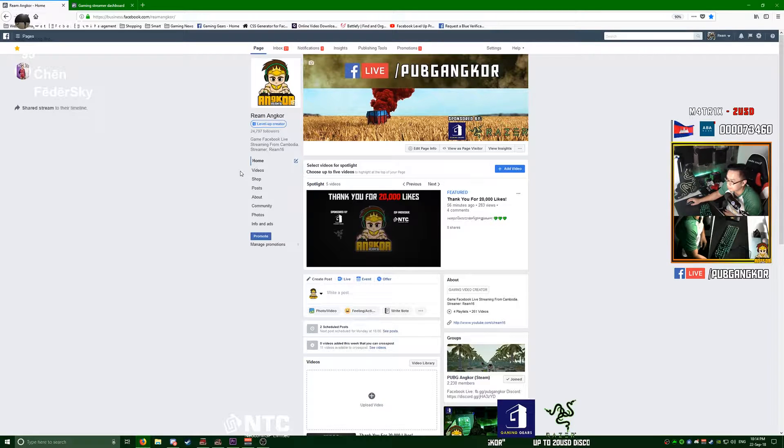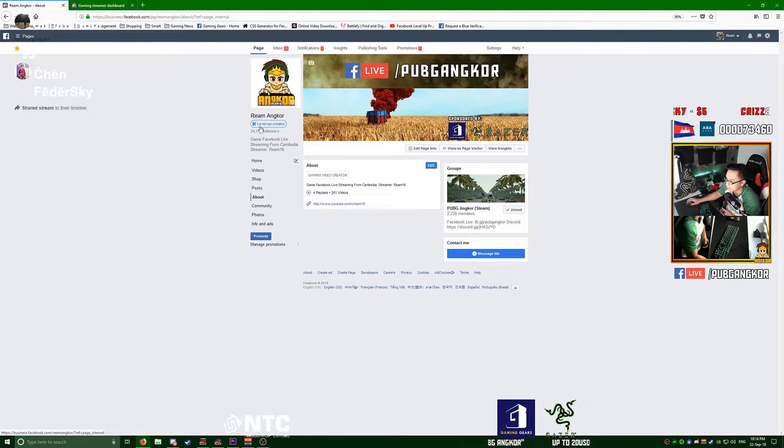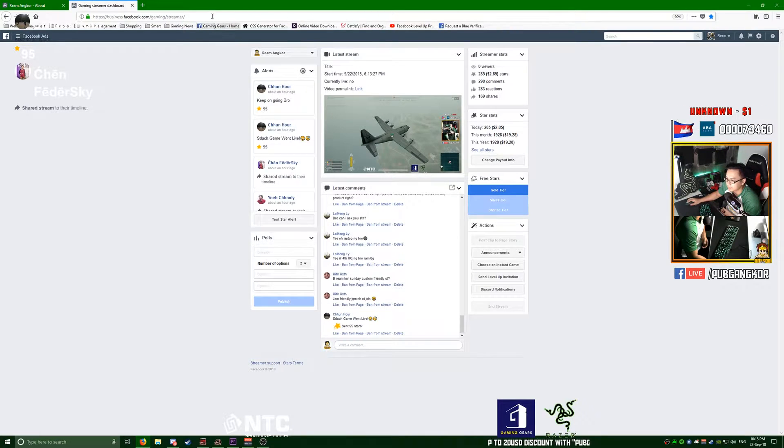This is my page — you can see I am a Level Up program creator. When you have a page, make sure that your page is set as a Gaming Video Creator. This is the very first thing you need to do. Then after you have this, besides doing all the live streaming and putting in your hard work, your best friend is this link here: forward slash gaming forward slash streamer.